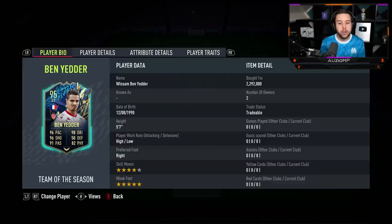He has got 96 pace with 96 shooting, 98 dribbling, 91 passing with 82 physicals. He's a 5-foot-7 player with high/low work rates, 4-star skill moves and a 5-star weak foot. And look at the price I picked him up for — 2.3 million coins.